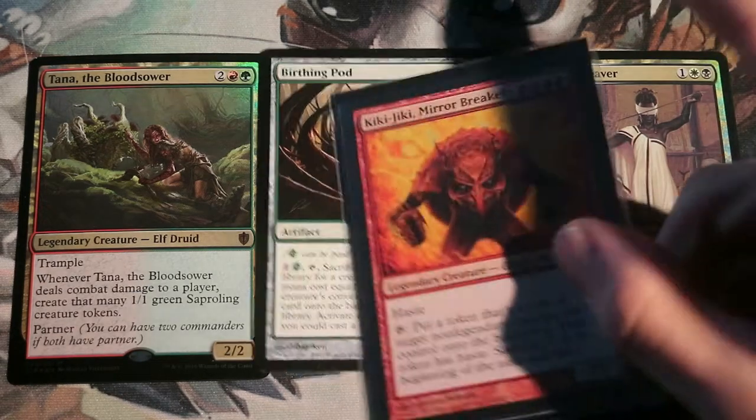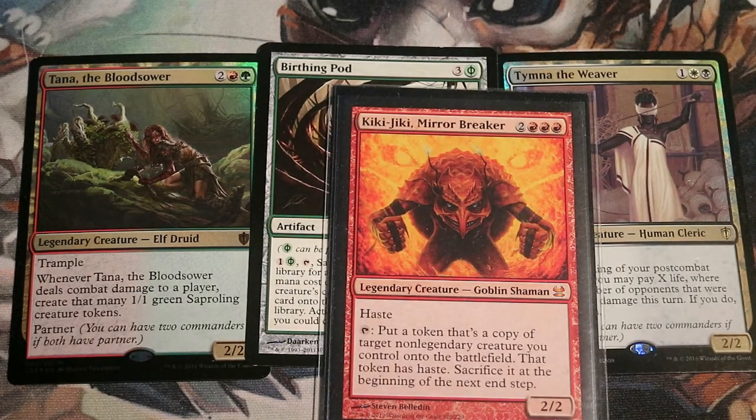The deck also has the Kiki-Jiki combo together with whatever creature will untap him. Because there are so many CEDH decks that don't rely on creatures and have no creatures in play whatsoever, this strategy works really well. However, if you're up against a lot of more creature-oriented CEDH decks, this deck will probably have a little bit harder time getting through, because it needs to actually hit your opponents' faces to make Tymna draw your cards.